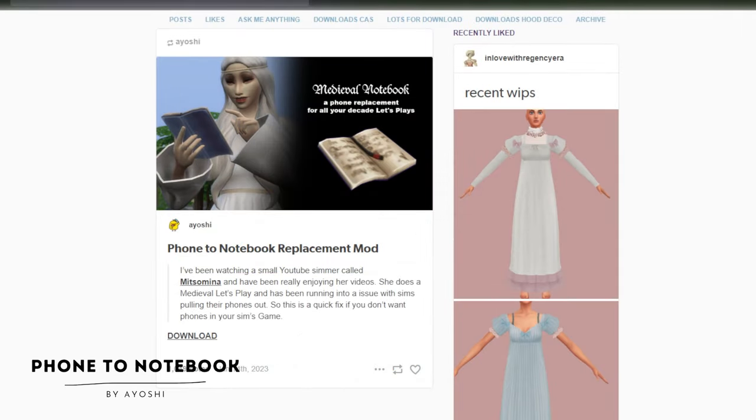Now we are moving on to default replacements. The first being the phone to notebook replacement mod — it does exactly as it sounds. It replaces the phone with a notepad, so it looks like they're whipping out a book instead of a cell phone. It makes it a little bit easier to ignore that they're constantly getting on their phone and playing games. Absolutely vital to have this in your game.